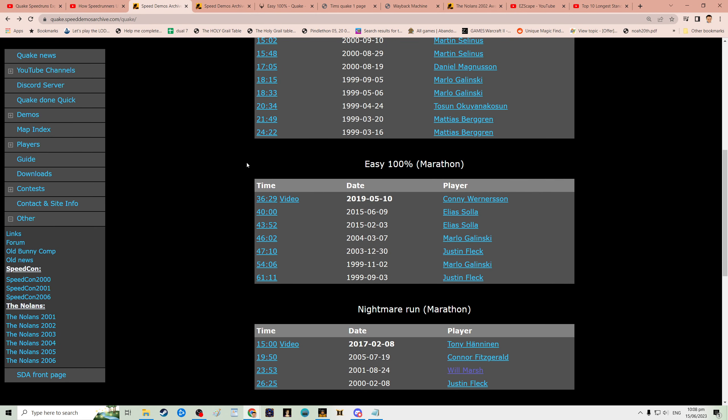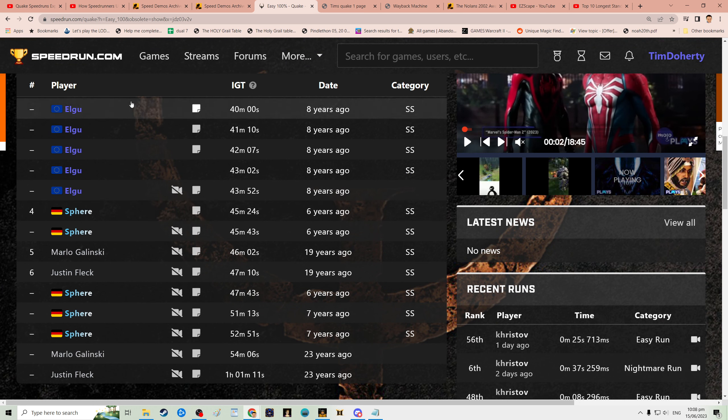Going back to show a few things — here's the Speed Demos Archive Quake section I mentioned. This is the first record set in 1999 by Justin, improved by Marlow. At the time I recorded my demo, that was the record, and it's since been improved several times. Keep in mind, to get a submission in here you had to beat it by a full second, whereas on speedrun.com you can submit anything. I'd like to record a new run and get in there even if I'm ranked seventh — it would be nice. This also shows the obsolete runs.